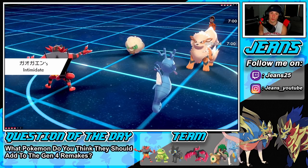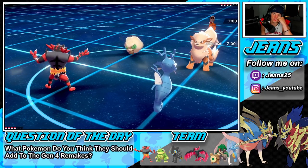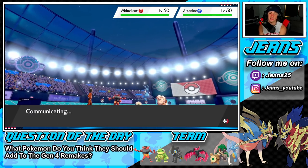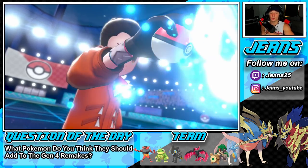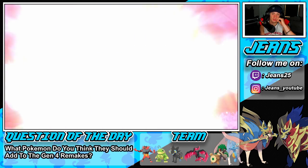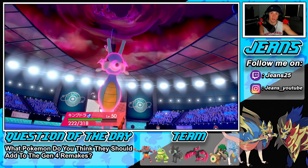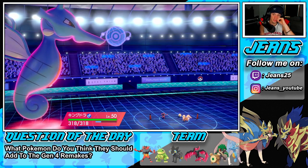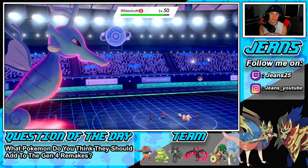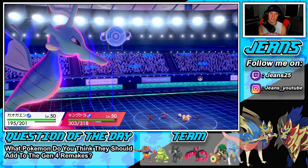Intimidate comes out — totally fine. He leads Whimsicott, so now I can pick it out and get that Airstream going to take speed. Arcanine might swap or protect — let's see. He doesn't dynamax, Fake Out comes out on Whimsicott. He might have a Snarl up his sleeve — yep, there's the Snarl. Not my Special Attack, dude. We should still take this thing out and get off the Geyser next turn.